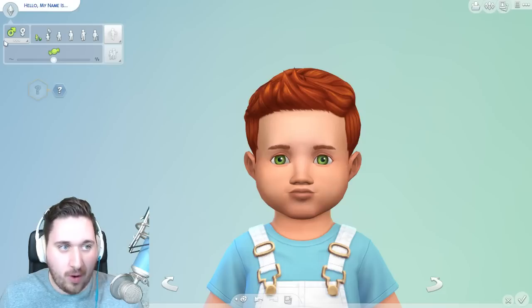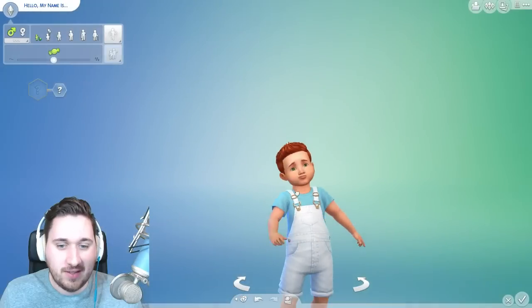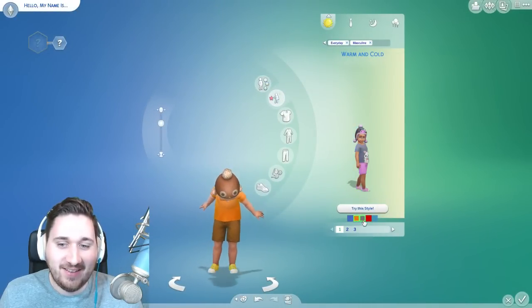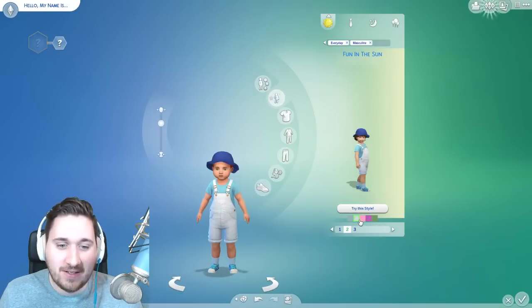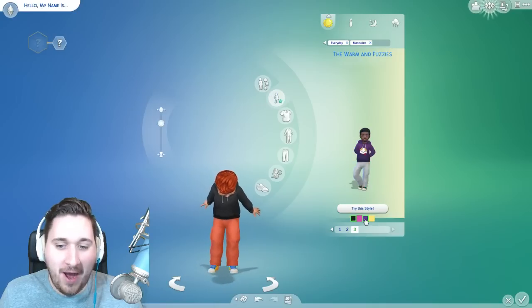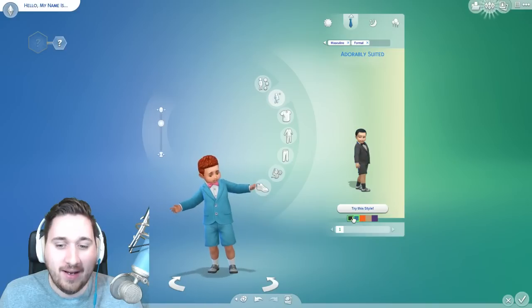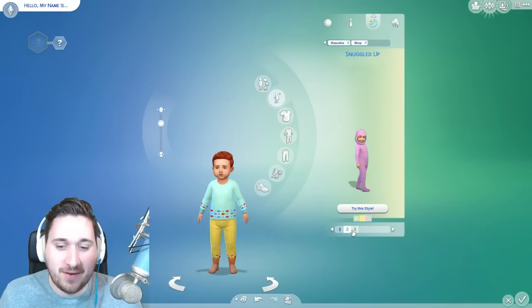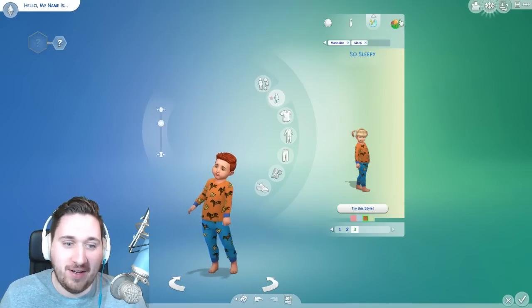We have toddler boy. We have toddler girl. Now let's see what we can do with these toddlers. Let's see what kind of style looks toddlers have. Oh my God, look at this! It's too cute! It hurts! Look at all them chickens! Oh, that's cute! They have, like, styled looks for everything! Okay, toddlers are cute. They're super cute!